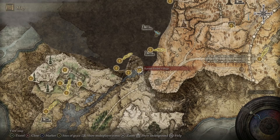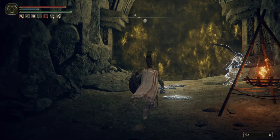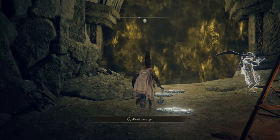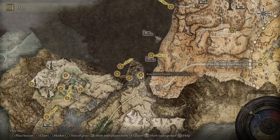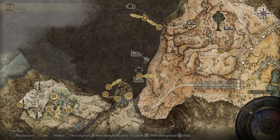If instead you want less exploration and more combat, there is an alternate way to the region. Head to the Ravine Veiled Village in the northeast side of Liurnia, down on the level of the lakes. Follow the path upwards until you reach a boss fog wall with a boss who is neither particularly hard nor a pushover. After defeating him, you will unlock a new elevator.